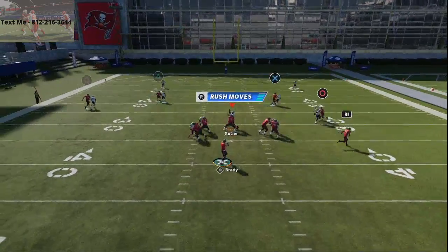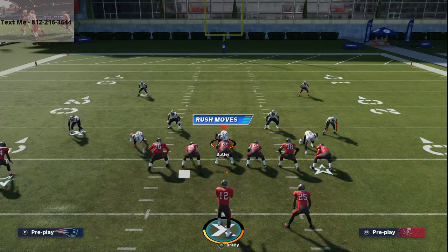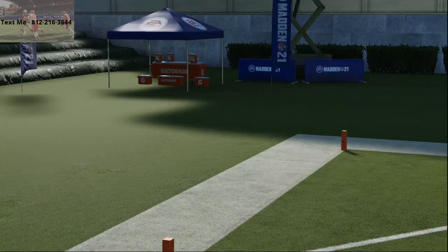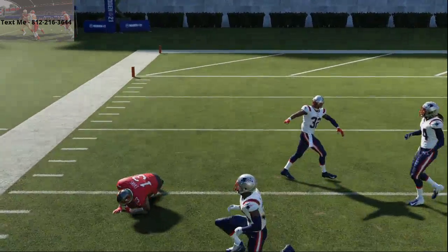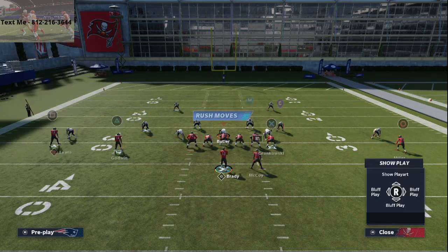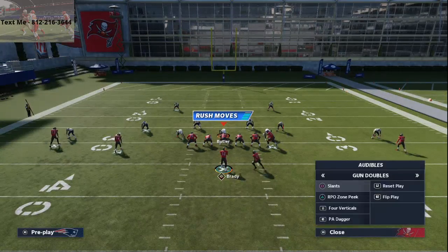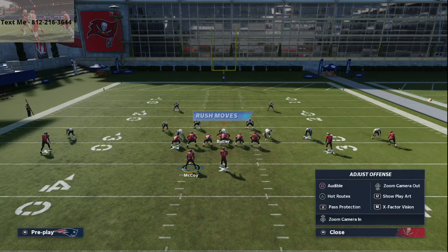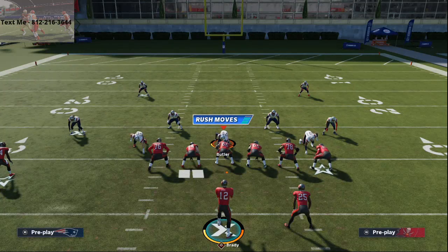It does work against the shade over top man, and it's better against shade over top than against press. What you're going to see is the corners will overplay the post portion of the route, and that opens up a window right there — you can throw that all day. Against man coverage, if your opponent doesn't drop a zone over there, it's wide open every time. I like to smart route it because it gets open a little bit faster, and even without a receiver ability it's still a dot — it's a really glitchy route the defense can't easily click on.